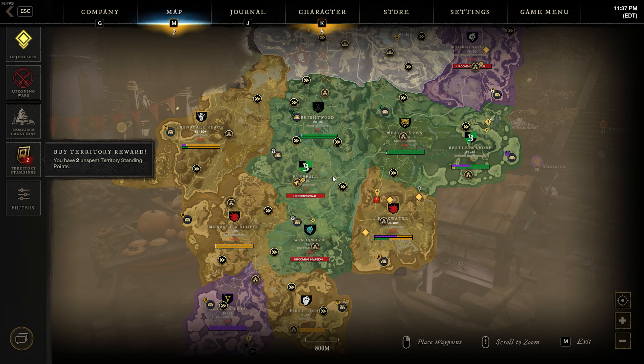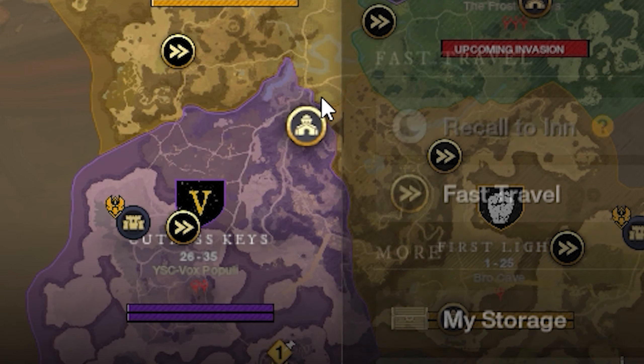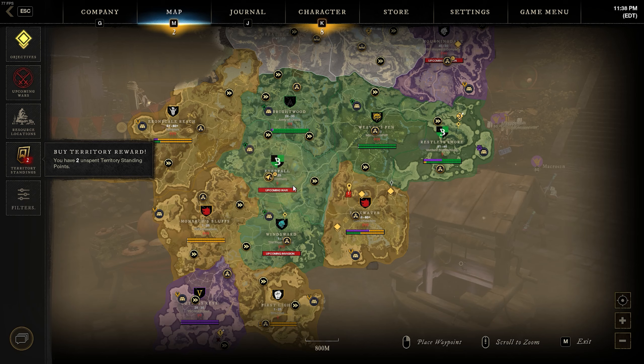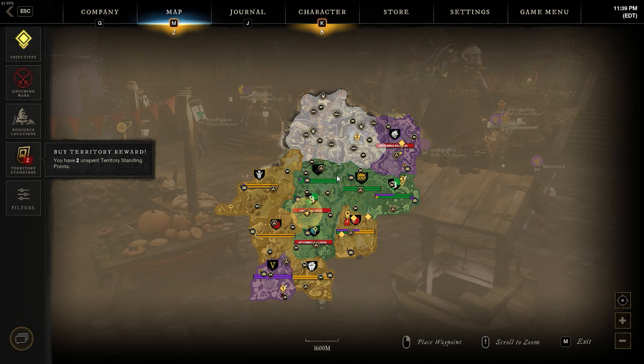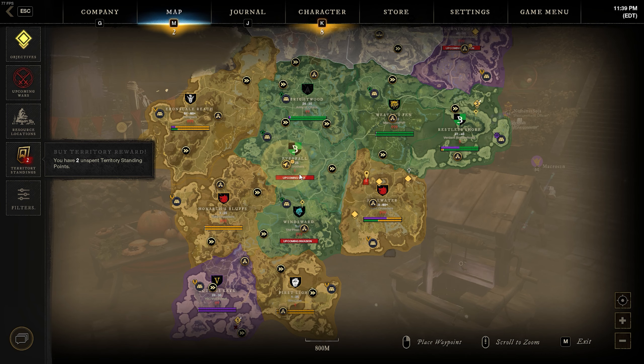You can have a total of three homes including your inn, meaning up to four different places you can recall to. The three home locations I recommend are Cutlass Keys, Everfall or Windsward, and Morningdale. You want a home in Everfall or Windsward because these are the two main trading hubs on the map right now, and having a home there lets you bring your gathered goods back cheaply, reducing your Azoth costs and making it easier to farm and sell.